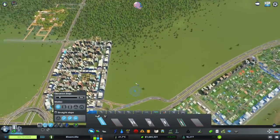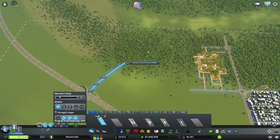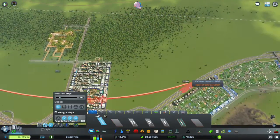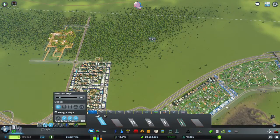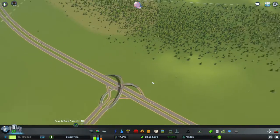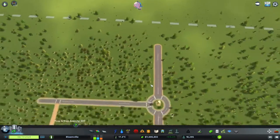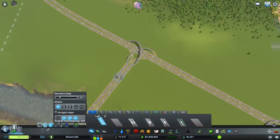Anyway, I kind of want to have a main road go from this intersection here all the way out to there, and then down to here. It will be expensive, but I do have a ton of money. So yeah, let's work on that.